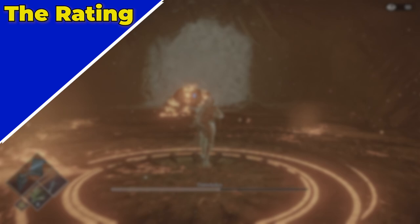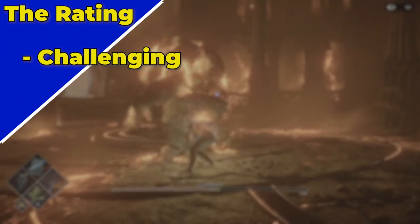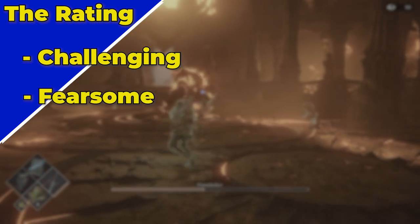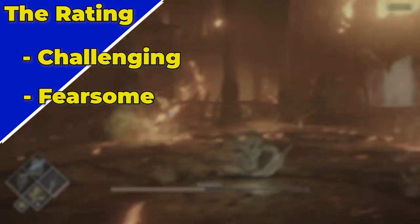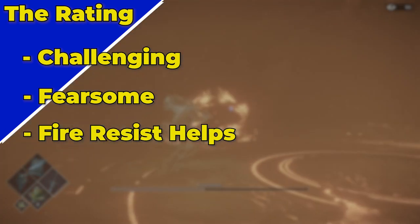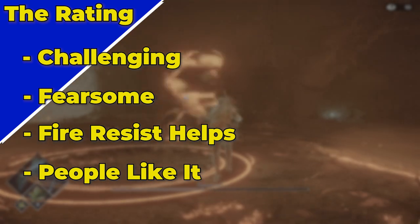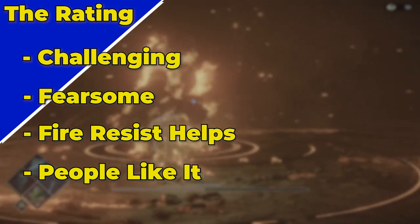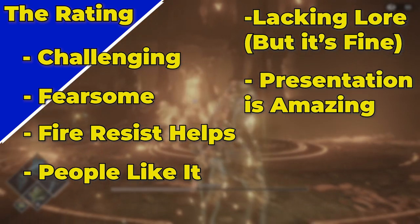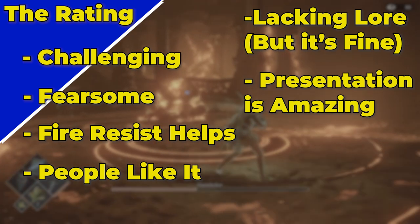So now for the rating. The Flame Lurker is a notoriously challenging boss, remembered for its aggressive, relentless attack patterns and fire-infused abilities. This demon is feared for its speed and punishing damage, making fire resistance and precise dodging key to survival. The community widely regards Flame Lurker as a major difficulty spike, and in both the original game and the remake, it stands out as one of the most intense encounters. Its lore is a bit lacking, but there's something about the environment and presentation that helps me enjoy the mystery of this demon.